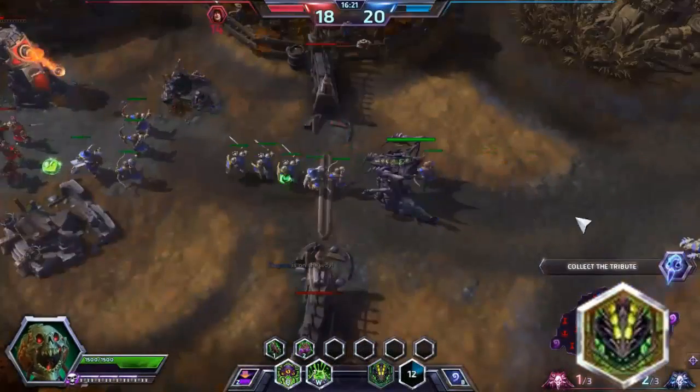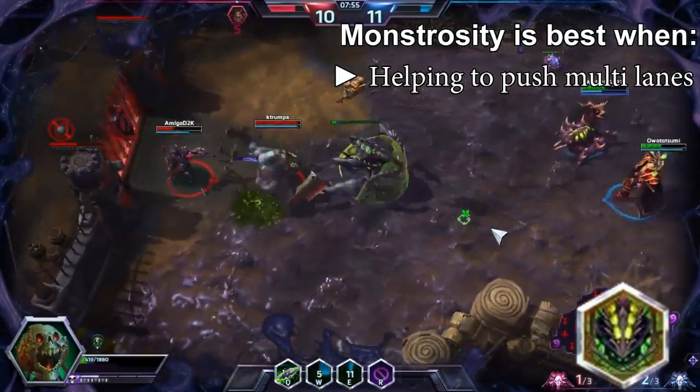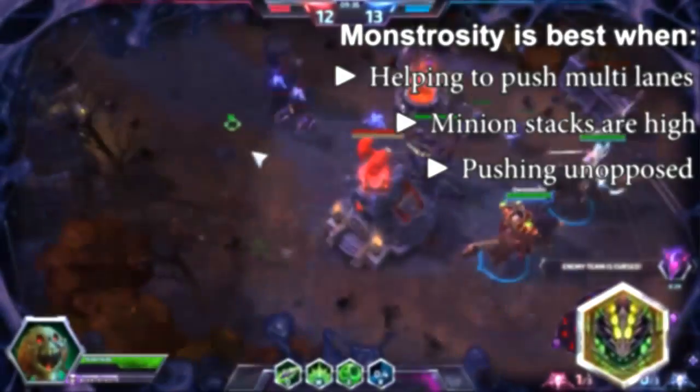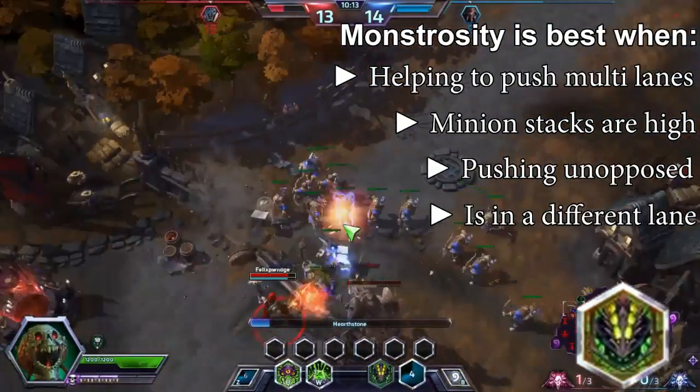Monstrosity is a powerful tool to help Abathur push each lane simultaneously. New players will throw the Monstrosity at the front of a wave, where it is immediately killed. Instead, build up minions first, then send it to knock down forts with your locust waves while the team is doing the map objective. After clearing a wave, send the Monstrosity on its own and tunnel to another lane to help push. When an enemy hero shows up looking for you, recall back since they will be searching for you.